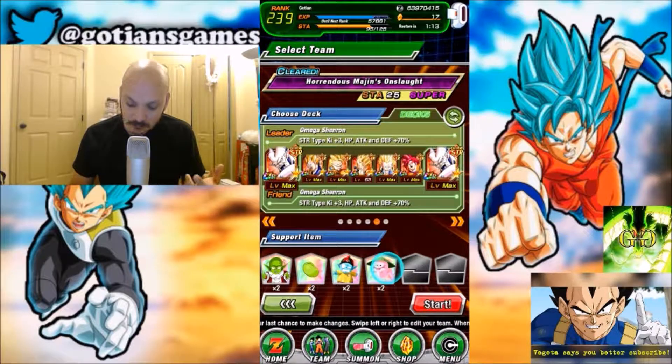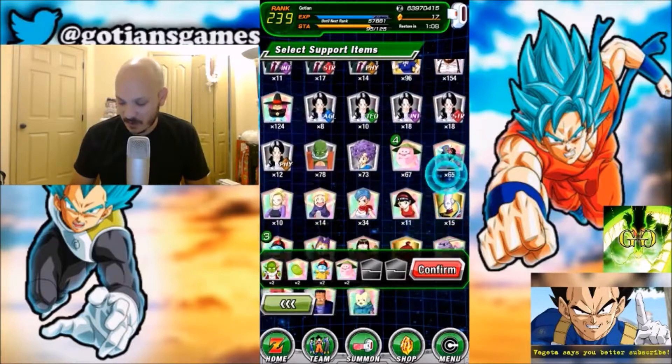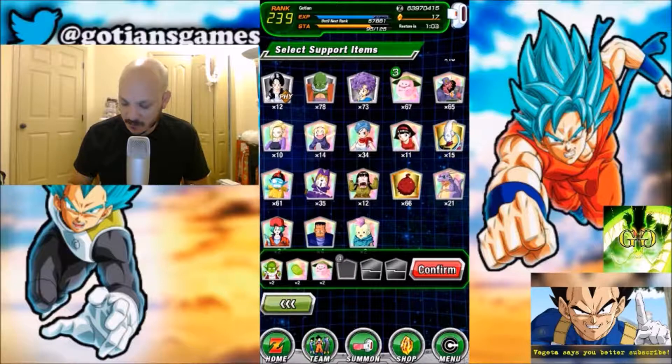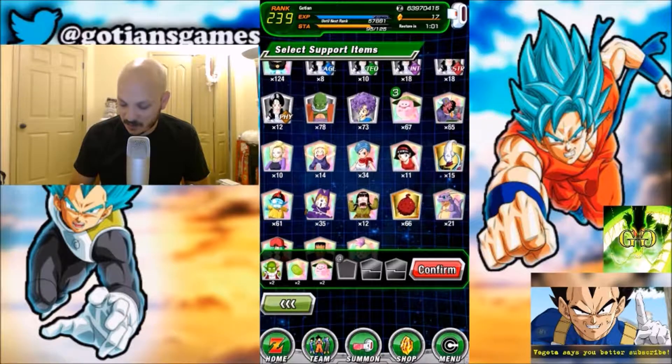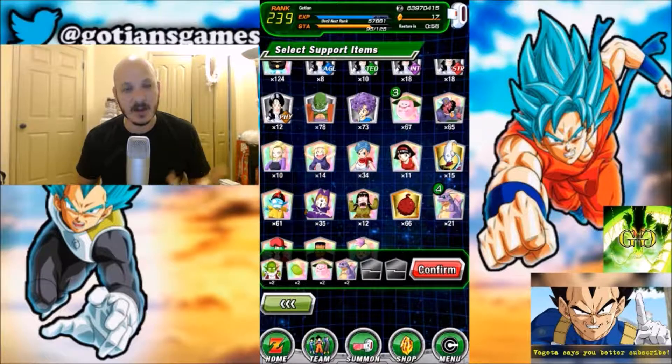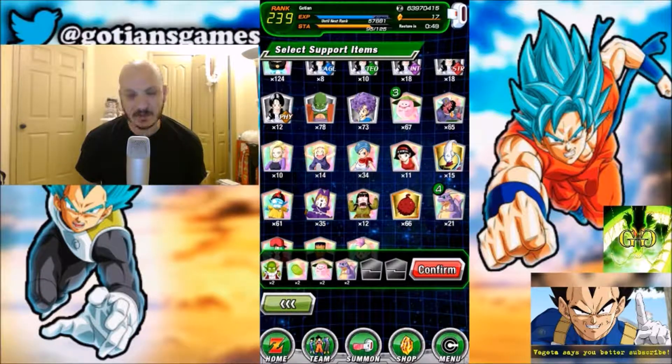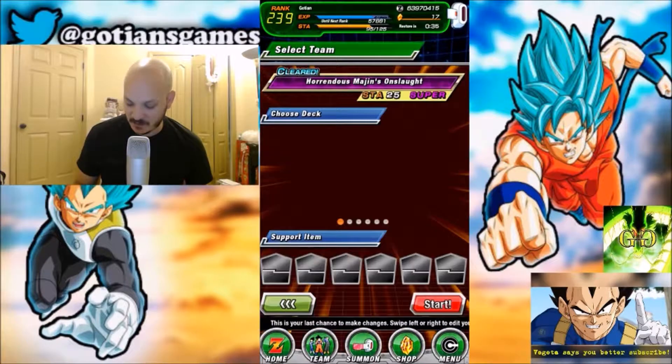For this team, I actually want to bring a different item instead of a Sealer. I want to bring a damage reduction — I like using Icarus. I save my Whis'es for harder events. Not that this event's not hard, it is in a sense. But Icarus does the job very well, especially if I move the units properly. I got the Ghost Usher, so in case I need to set up properly, I can do so. And then I have my Dendes and my Sensu Beans.